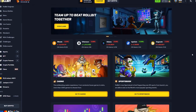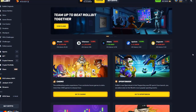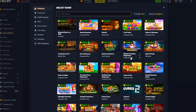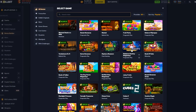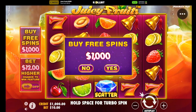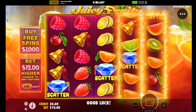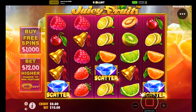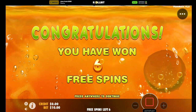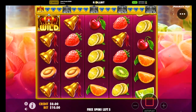Welcome back to another Roll Bit video. Today we've got five thousand dollars in our balance and we're gonna be going against the robot in some bonus buy battles. We're gonna do 1k Juicy Fruits, 1k Madame Destiny, 1k of everything. Roll Bit is the only site with bonus buy battles — no other site has it — so it's a great opportunity to take some site money.